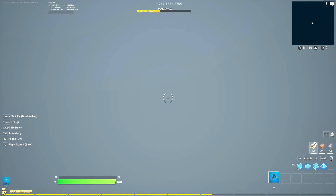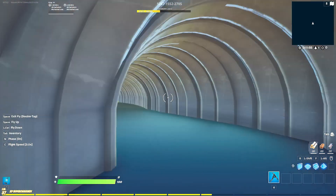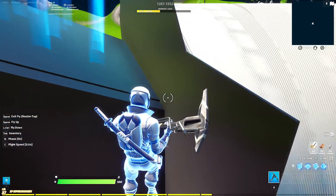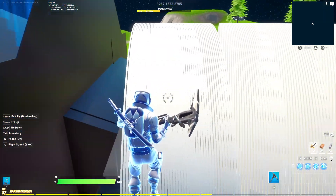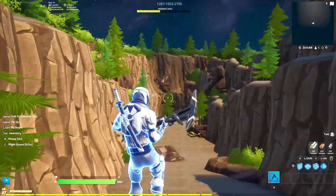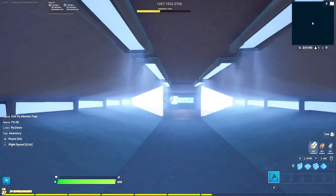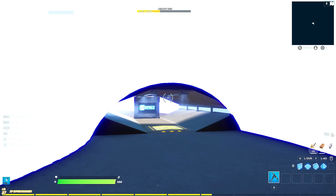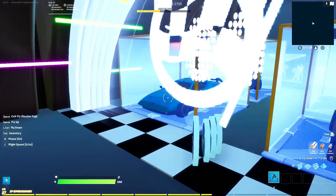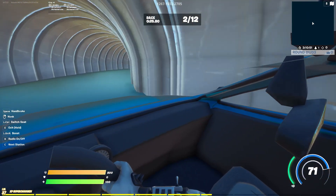Then there's a smaller tunnel to swerve through. At one point in the map you exit first-person to go up a ramp out into the open, then turn back into a first-person tunnel until you reach the finish line. That's it for the first-person tutorial.